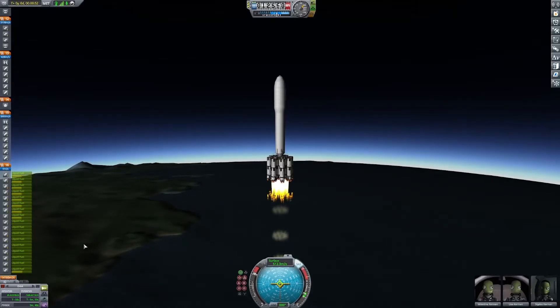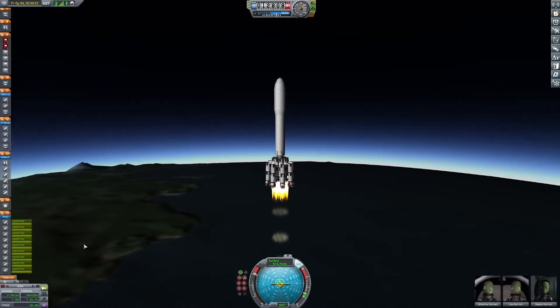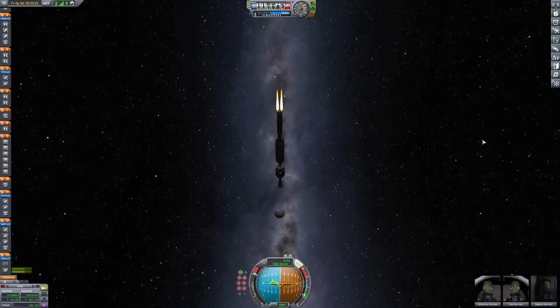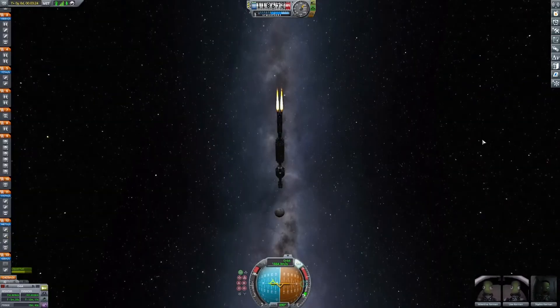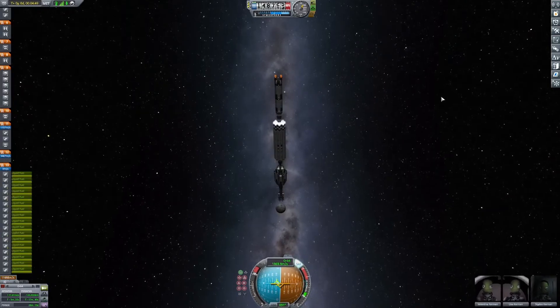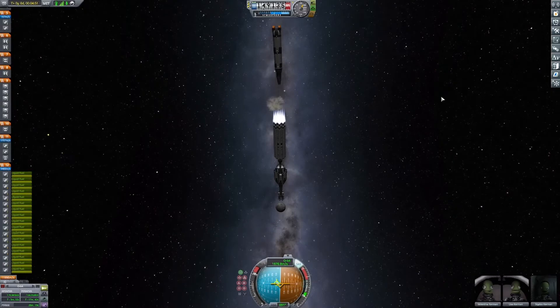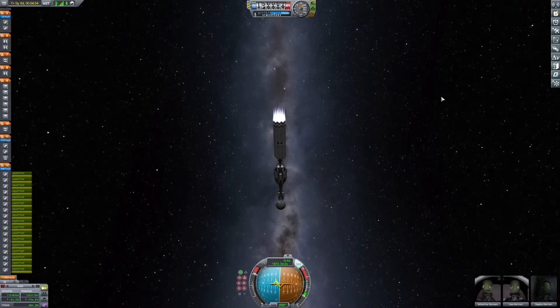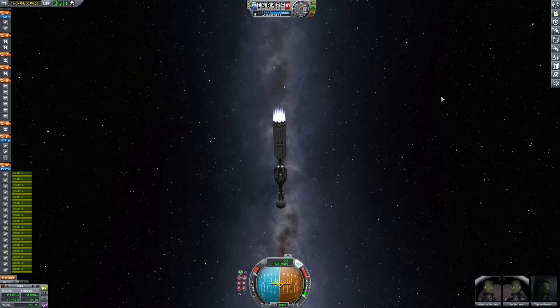The ascent from Kerbin is rough. You've got to time the booster separation with the disappearance of the engine plume to ensure a safe separation. Circularization is a bit precise because the stage we have for this only has a 0.54 thrust-to-weight ratio. We actually have to use a bit of our Kerbin-to-Eve transfer stage to complete the circularization, which is even worse because it's got 0.15 TWR.